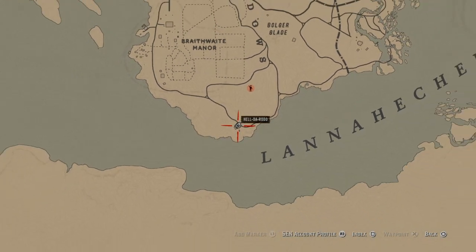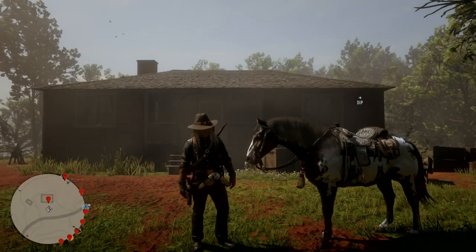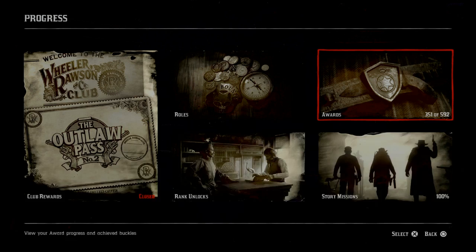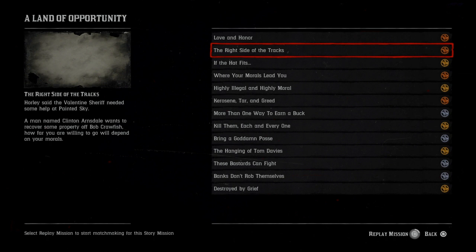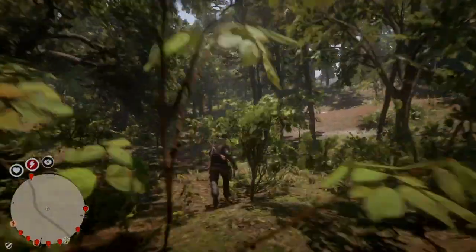First thing you want to do when you spawn in on Red Dead Online: set your spawn point, hit free roam, then hit spawn point. Then go to Progress, Story Missions, Life — Land of Opportunity, right side of the tracks — replay that mission. You'll go through about three or four seconds of black screen, then hit exit. It'll put you in the vicinity of the glitch spot.